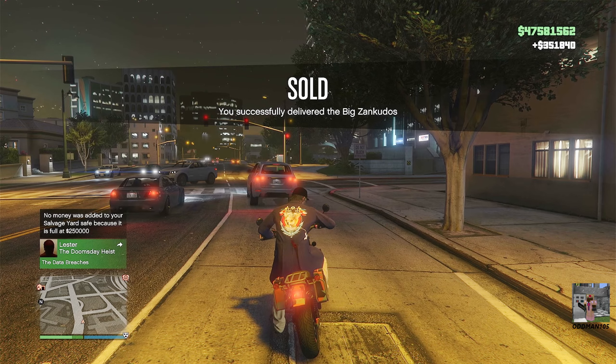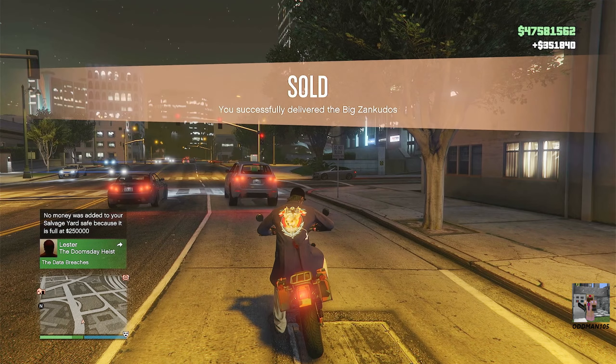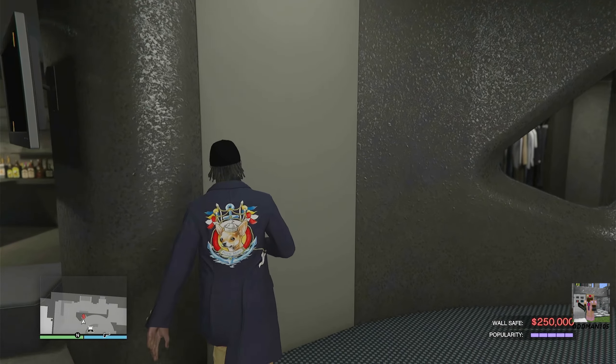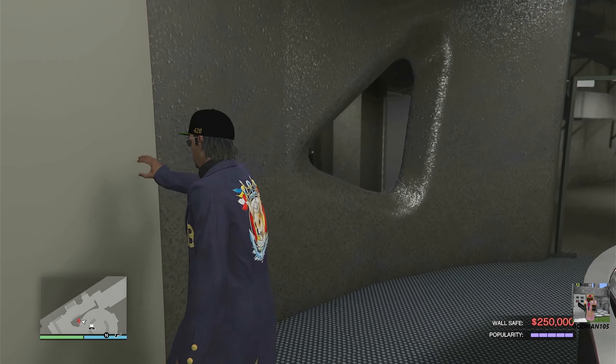Easiest three hundred and fifty-one thousand eight hundred and forty dollars ever — let's freaking go! Let's get that wall safe money, this is two hundred and fifty thousand dollars. Let's get that money out of the safe.